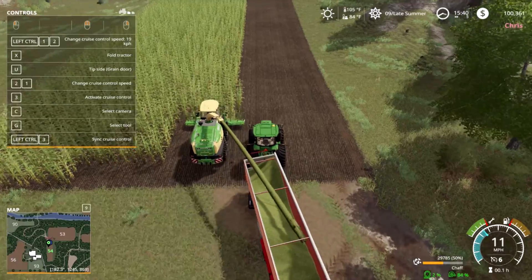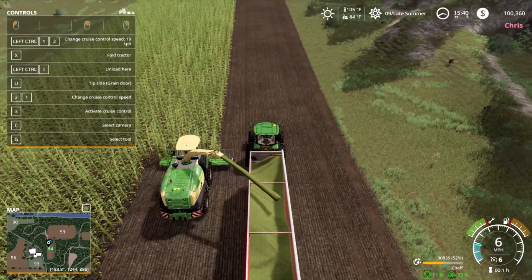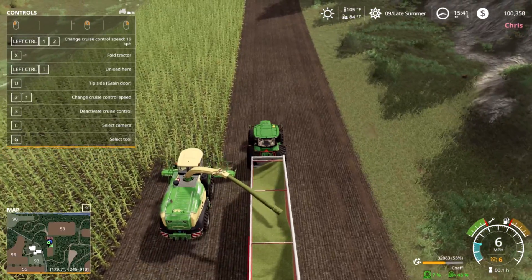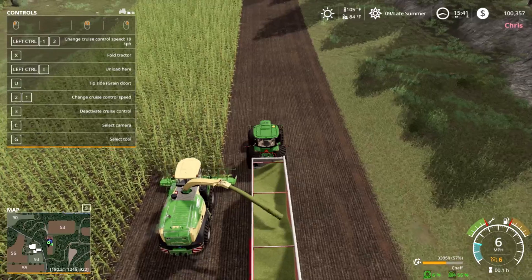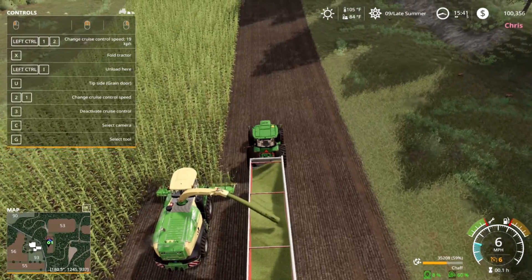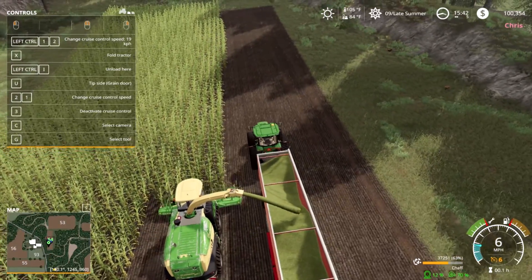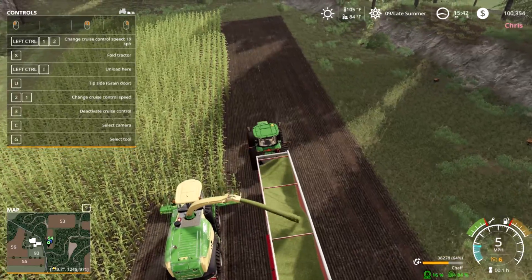Then you get your corn silage, which is obviously corn. And then we would also do oatlage, which is chopping oats before it was fully grown. So you wouldn't take it to maturity - the oat kernels were kind of still soft, the plants were relatively green, just turning color. It was just another forage if you needed it for extra. So we have that option if we need to use it.